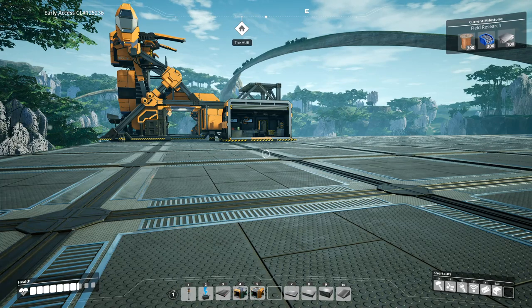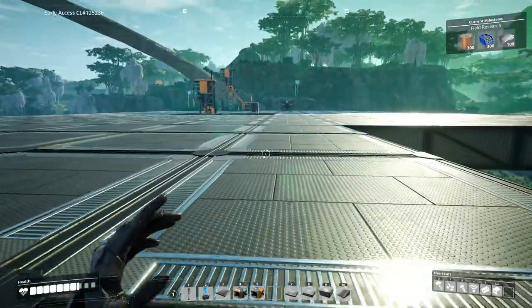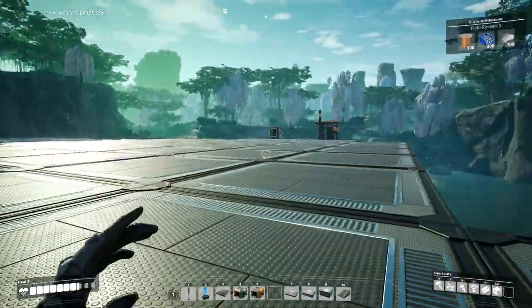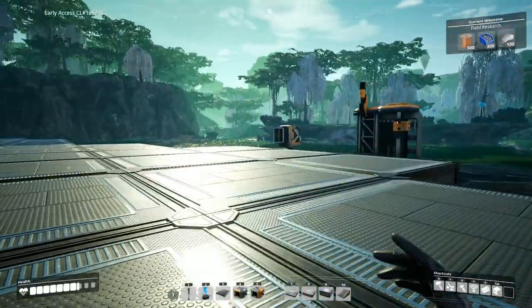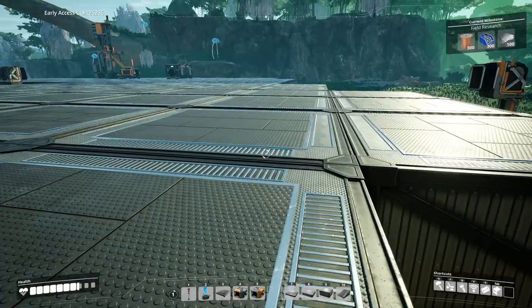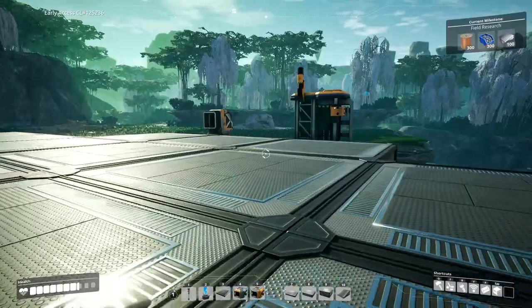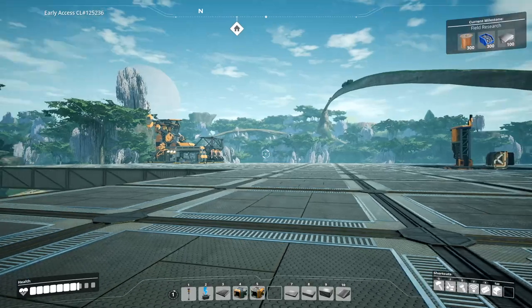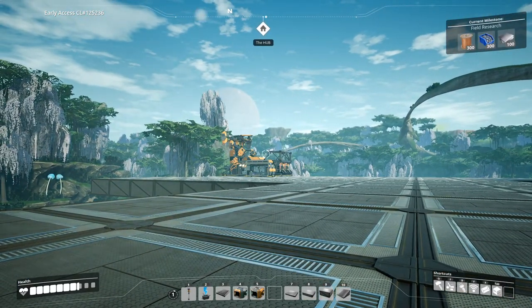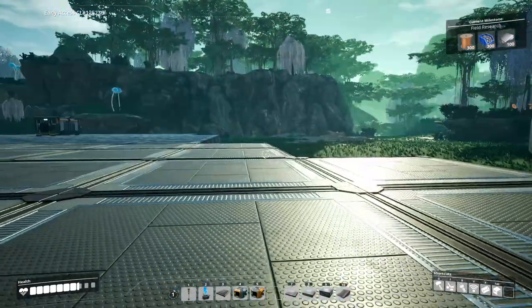Welcome back to another episode of Satisfactory. Last we left off we've got a giant platform, and it's time to build some stuff. I did wind up cleaning up and disconnecting all of the cement production, so I need to get that restarted or I'm never going to be able to complete this factory floor. Let's get that going — there's one over here I need to reconfigure and one on the other side past the hub.